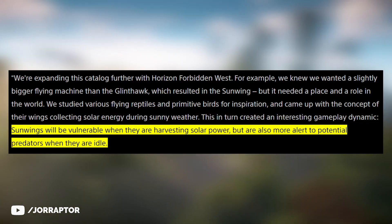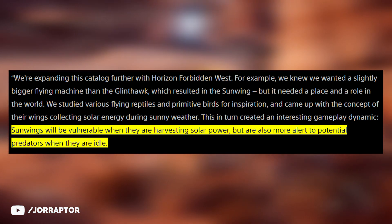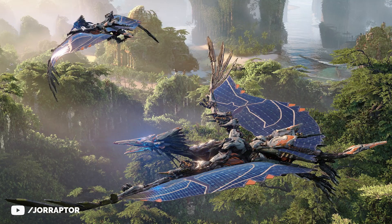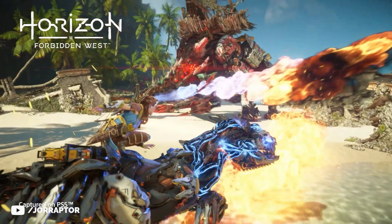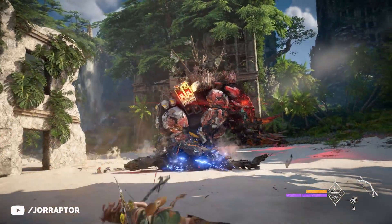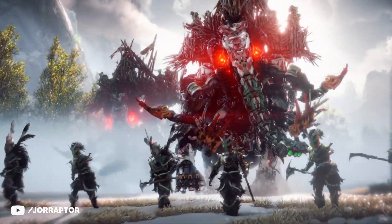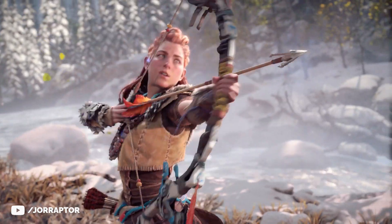We now learned that Sun Wings will be vulnerable when they are harvesting solar power, but they're also more alert to potential predators when idle — so be careful, as they are more easily alerted. In the second gameplay GIF, it seems the Claw Strider ignores a new Flamethrower attack from the Tremor Tusk. They had already revealed many abilities for this War Elephant, so it's awesome that they revealed another one out of nowhere.